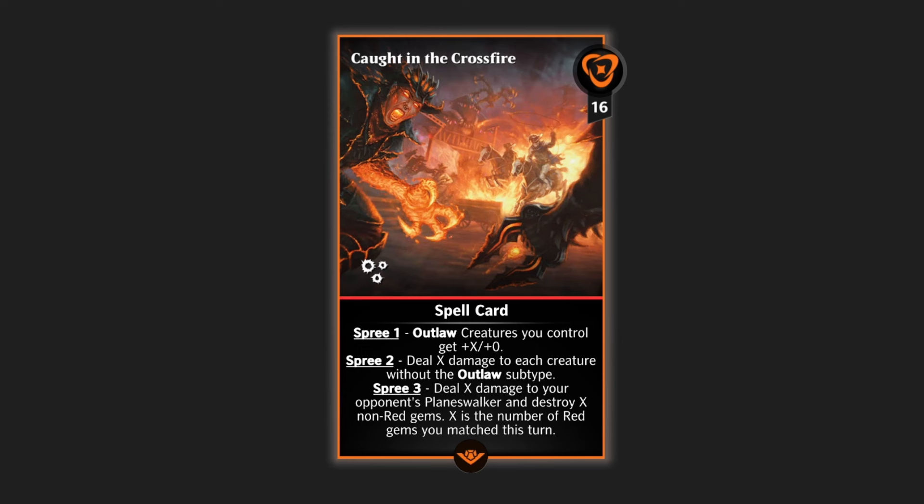Spree is going to make it so that whenever you match gems in a turn, your Spree counter will go up by one. When you cast a card with Spree, it will gain enhanced effects based on that Spree counter. So if you make a singular gem swap in a turn, you will have Spree one for that turn, because the Spree counter will reset at the end of your opponent's next turn.